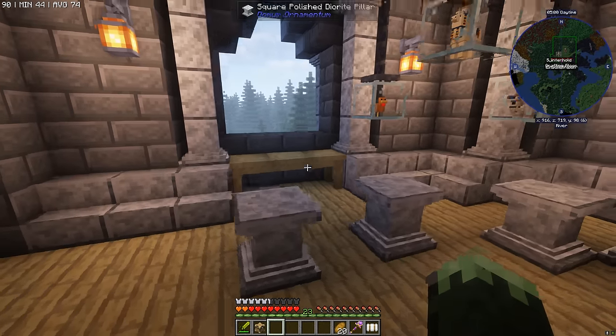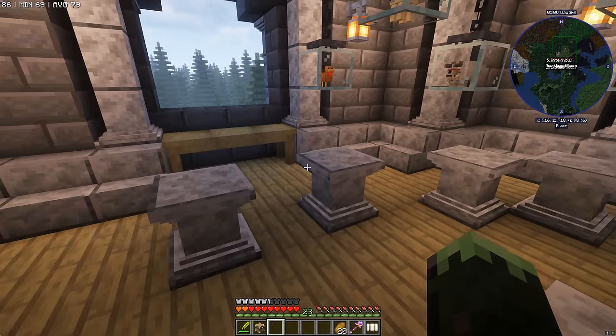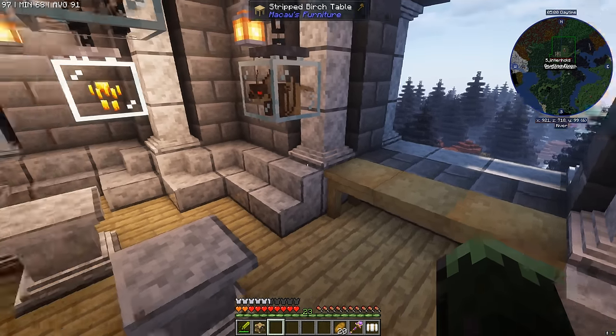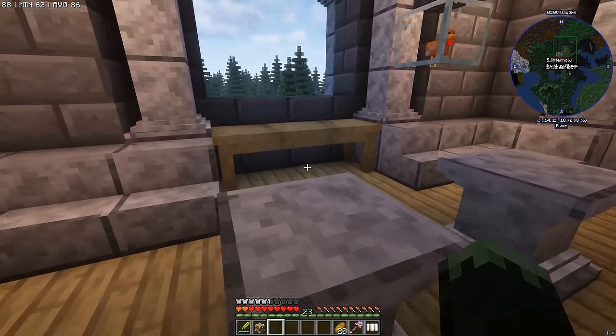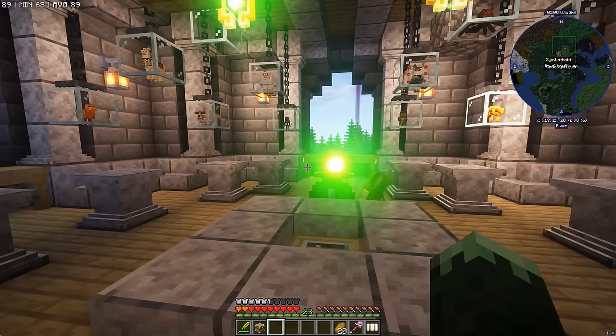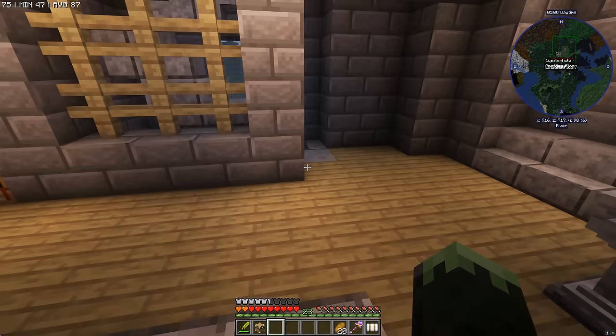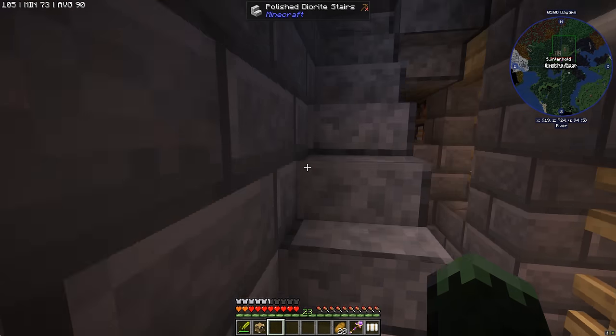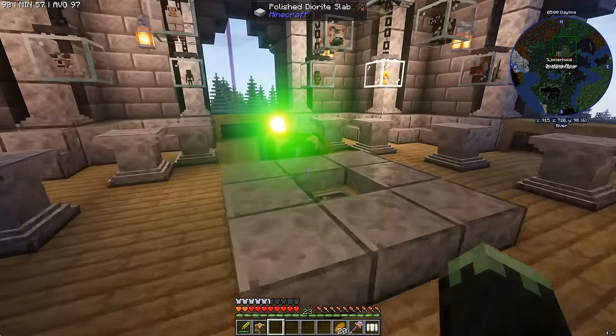There's loads and loads of room here for extra jars — at least 8 — and also these birch tables can hold jars too, so we can get loads and loads of them in here. This chest is now hooked up to the storage lectern on the floor below, so we have access to all those lovely things we've gathered from the mobs.